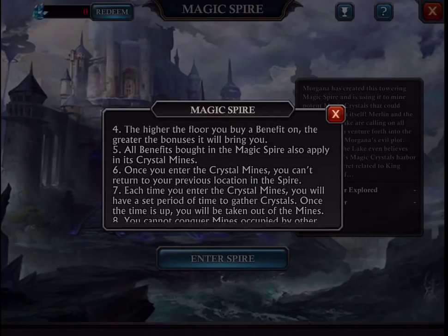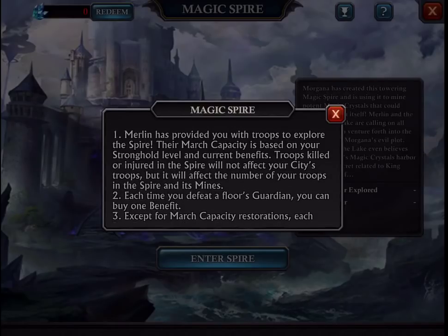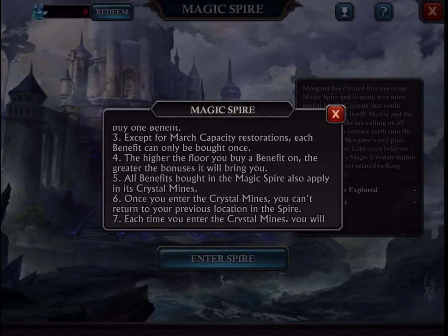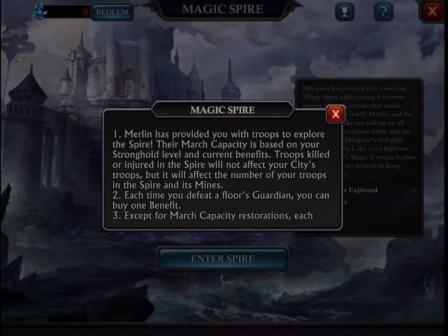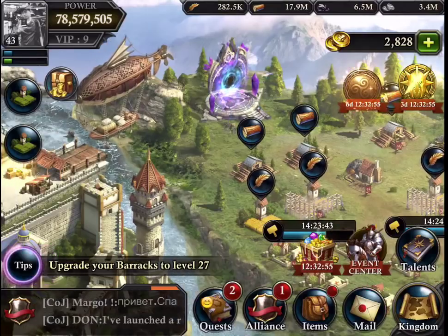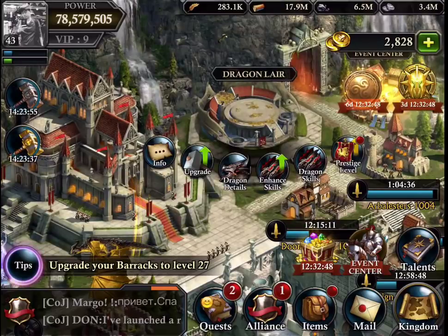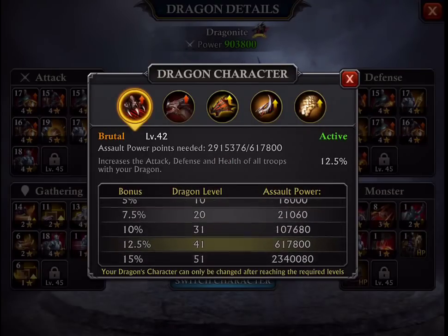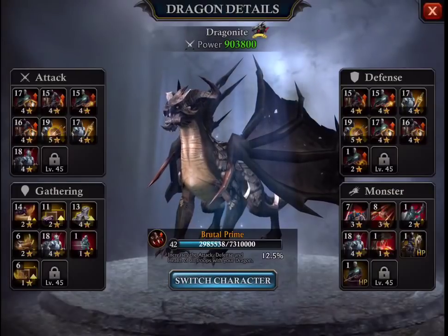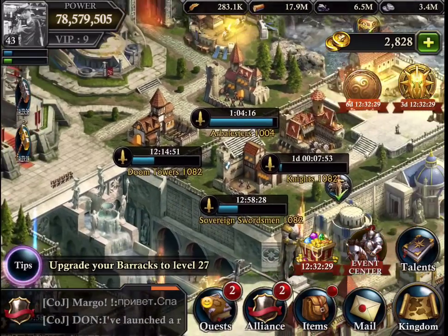At each level you can buy one benefit — you can only buy one benefit per level, so you have to buy it or else you will get less benefit in this Magic Spire. Because dragon and loss effects are active, I set my dragon to the dark dragons so it has boosting on attack, health, and defense. All equipment is set.